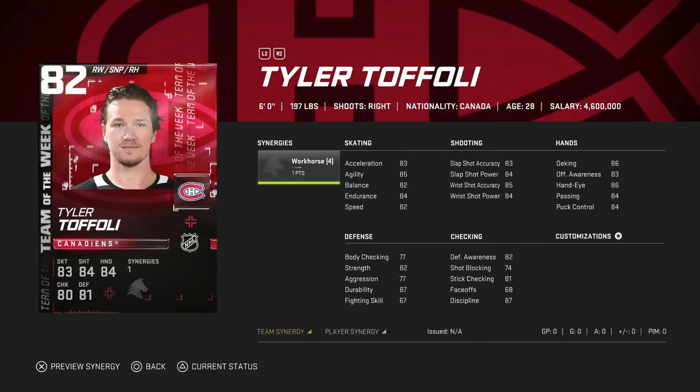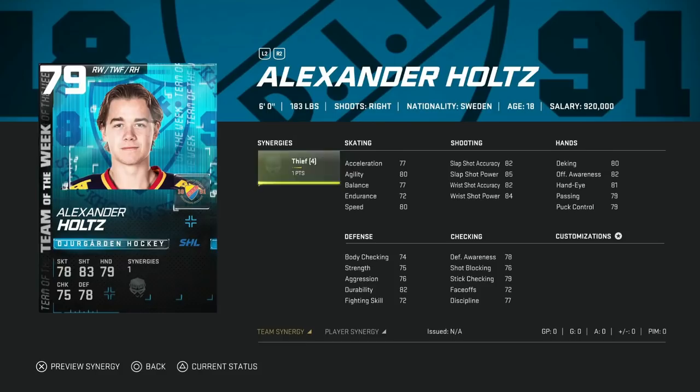Then we've got the 82 overall Tyler Toffoli, signing with the Montreal Canadiens — 83 acceleration, 82 speed. A lot like Nolan Patrick: another winger card you can't play at center, and just not fast enough to take advantage of the gameplay currently. So this would be a pass as well.